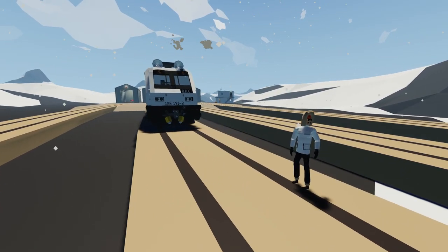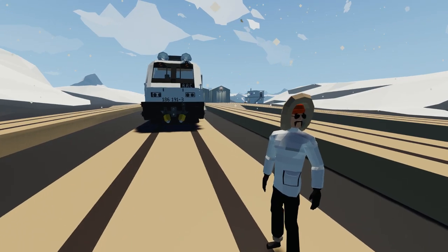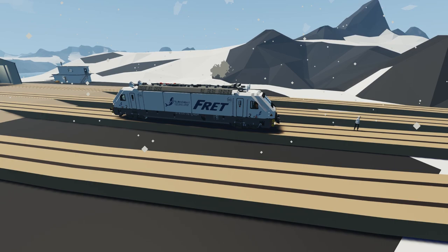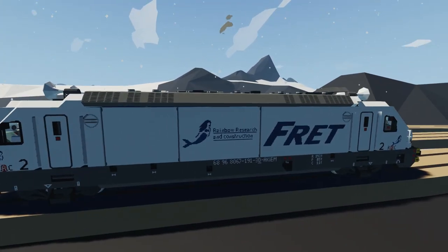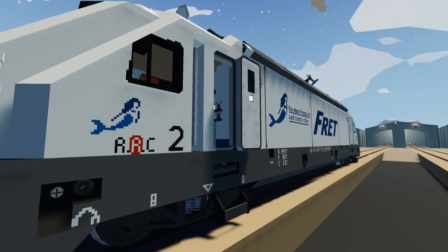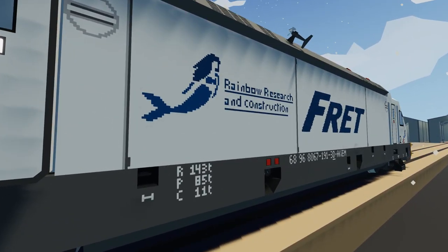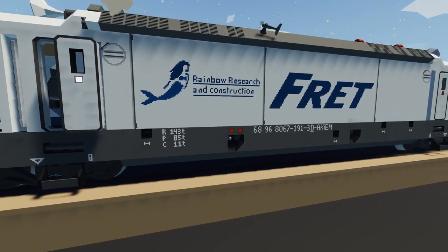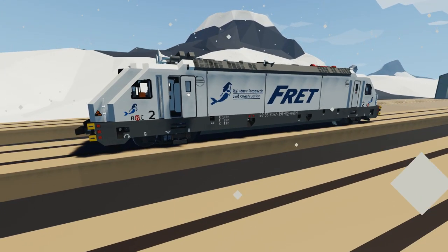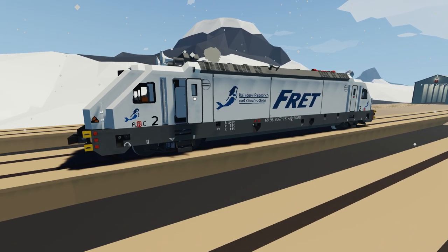Today is going to be a much different episode than what we normally do. Normally, if we're doing missions, we'll go out on a plane or a helicopter or a boat and try to perform some awesome rescues. But today, this is all about trains. The old Rainbow Research and Construction — I think Trinet is the name — has come up with a new mission set that all revolves around trains.